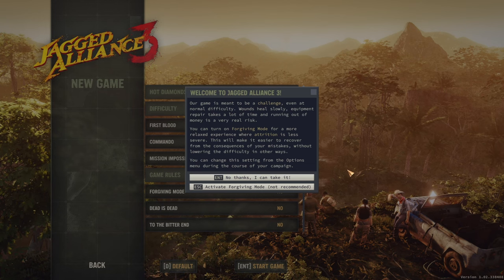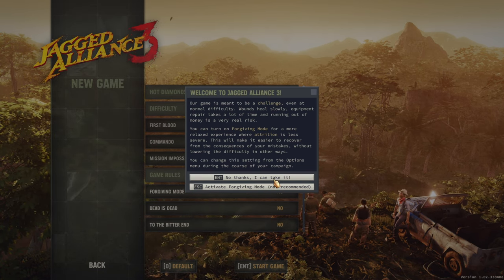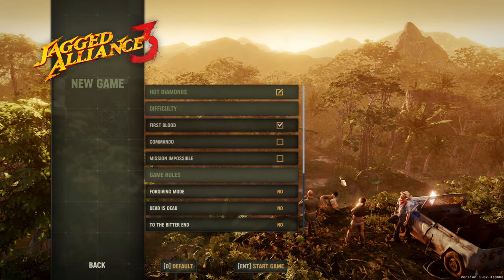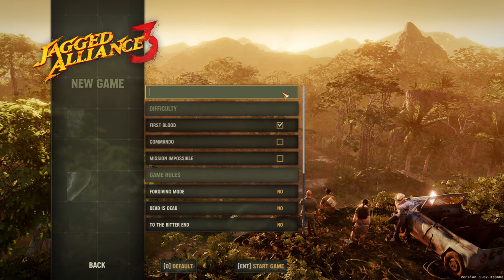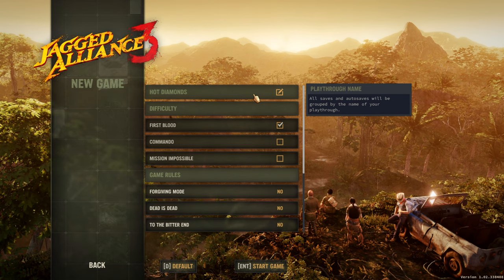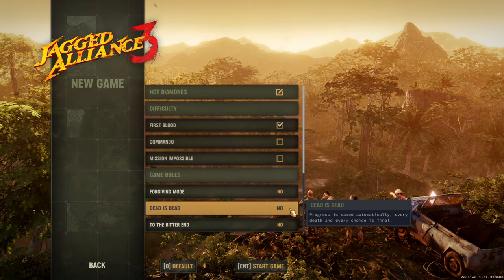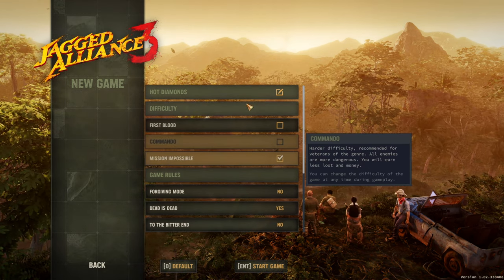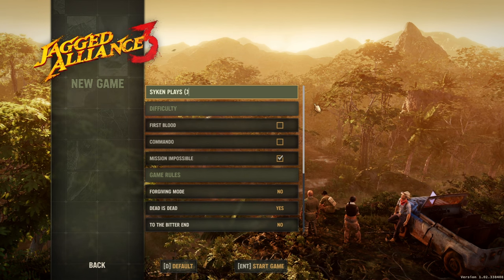Now we've got good graphics, a powerful machine, and a blind playthrough on the hardest difficulty. We're going to start completely from scratch. I will apply a couple of the learnings from the very limited missions I've seen, and we're diving right into the jungle. Time to start a new game. You can turn on forgiving mode for a more relaxed experience. Nope, mama ain't raised no soy boy — we're definitely taking the real deal.